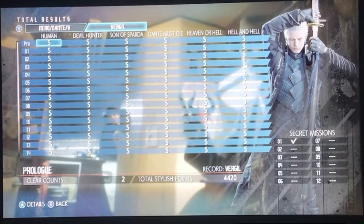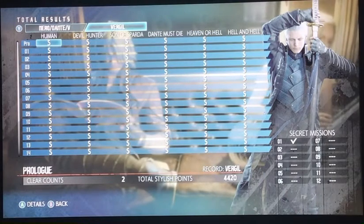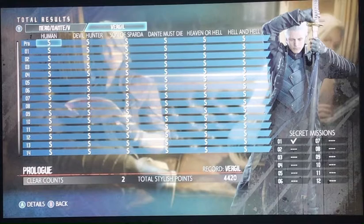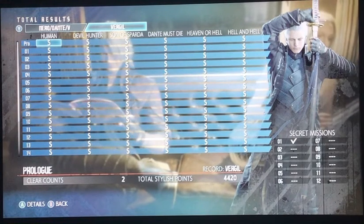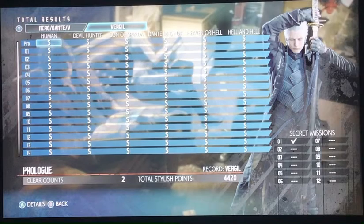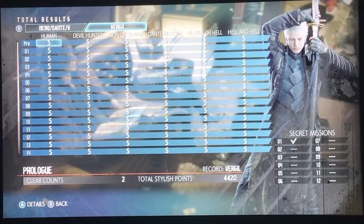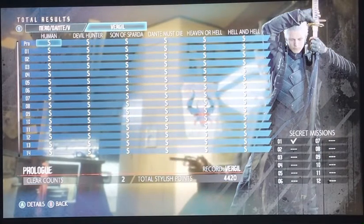The ranking system is pretty strange because you have to score in a very specific way. On mission 8 and especially mission 10 with Nero or Dante, going for no damage seems almost impossible. You can check YouTube videos on how to beat the harder missions — like missions 8, 10, 12, 15, and 18 — for no-damage guidance.